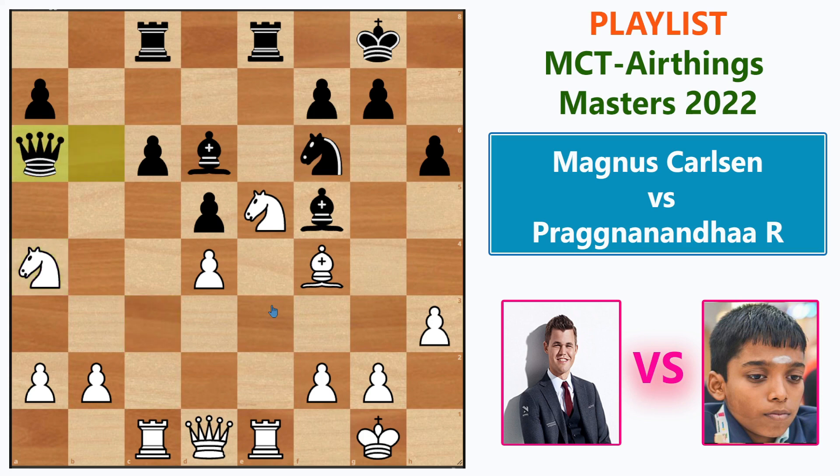Queen goes to a6, counterattacking — keeping an eye on the knight so the queen has the responsibility to take care of the knight, while also defending the c6 point.